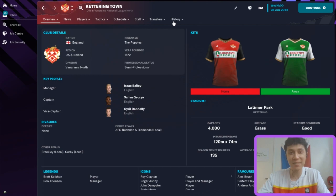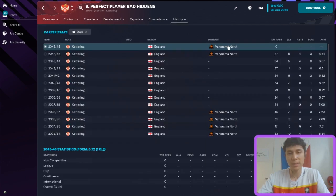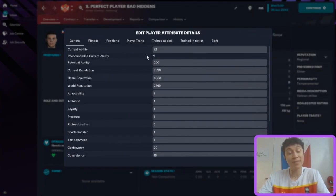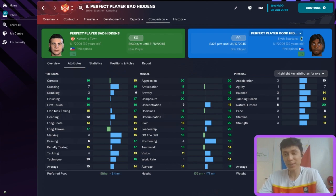So we did see our perfect player with good hidden attributes bring Blythe all the way up to the Premier Division — that's incredible. On the flip side, Kettering is still in the Vanarama National League North. The bad hidden attributes player is at just 72 current ability at 39, his physicals are awful, and he's just been not very good throughout his career. The comparison between the two is enormous — good hidden attributes clearly play an important role in preventing a player from regressing. We had a very naturally fit bad hidden attribute player, and over the course of time he still regressed significantly.